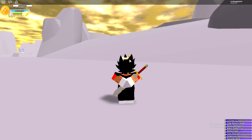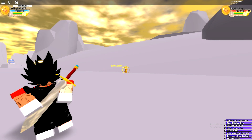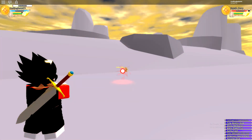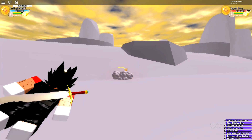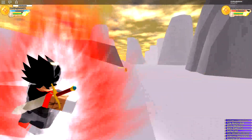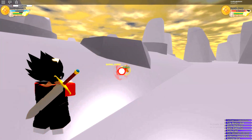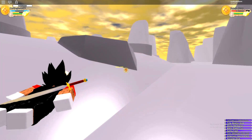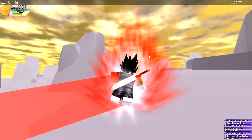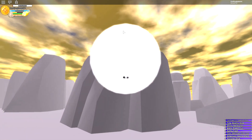First, at number seven, we have Full Power Assist Deadly Bomber. This is the strongest ki blast in the game — it does 2,793 damage exactly at a quick use, but at full power it can do about 3,000 to 3,500 damage, so above 3,000 damage. You can also move it around — this is one of the only moves you can steer.